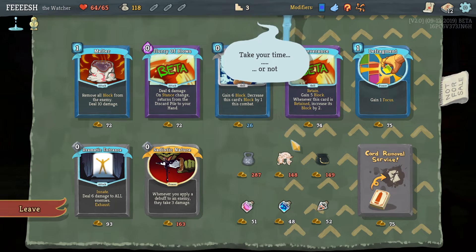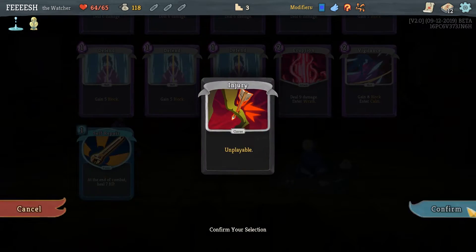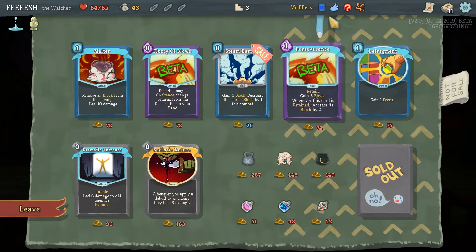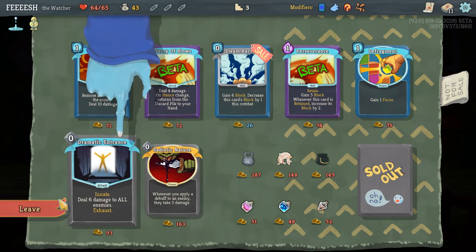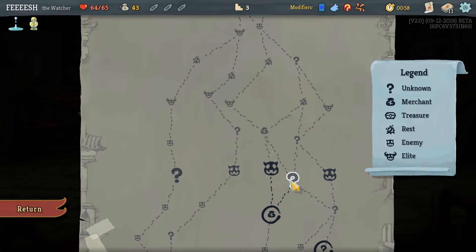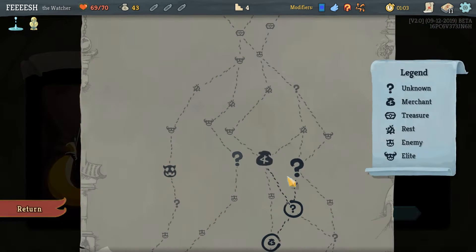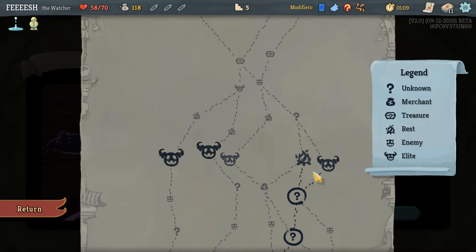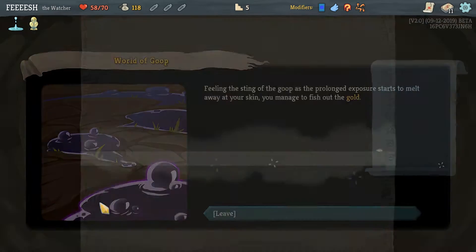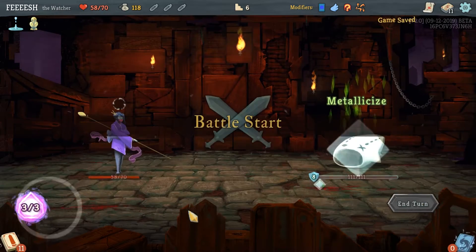Some of these would be really good, but we're gonna get rid of that first. Obtain a relic. Heal up. Max HP. We are not durable enough for this. Gain gold. Lose HP. Let's fight one mid-boss. I don't really have many useful things here, so I'm just going to pop those two.